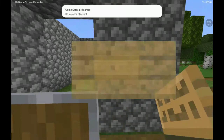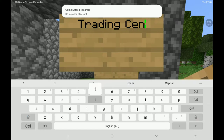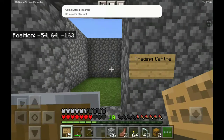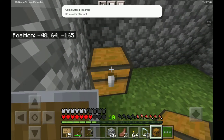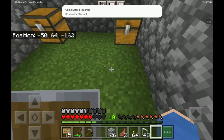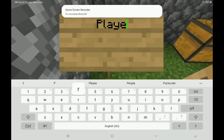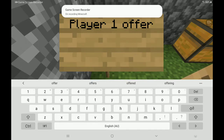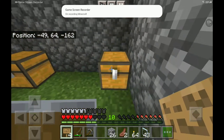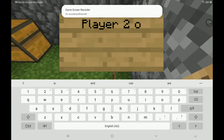What you want to do is have a trading center sign. Here's player one's offer, and here's player two. I'm just going to put in front of that: 'Player one offer,' 'Player two offer.'